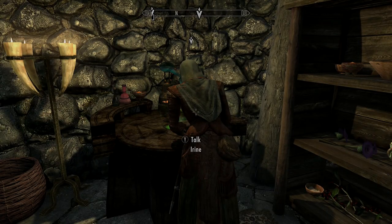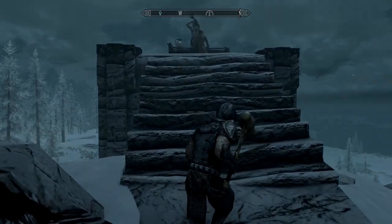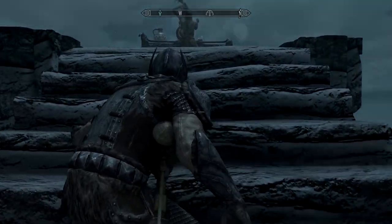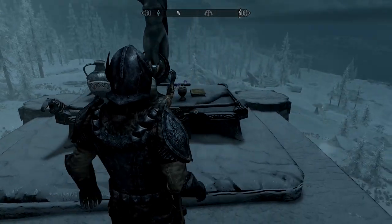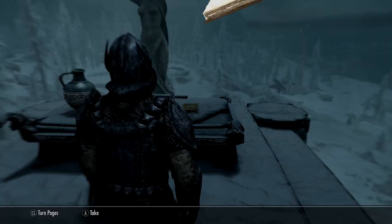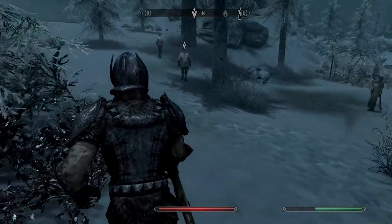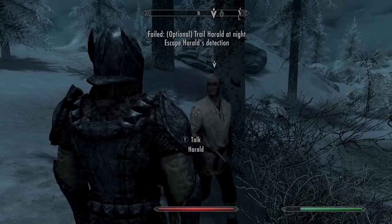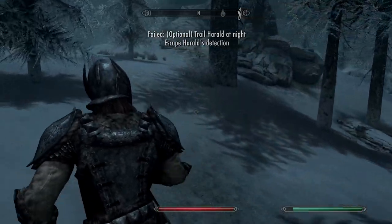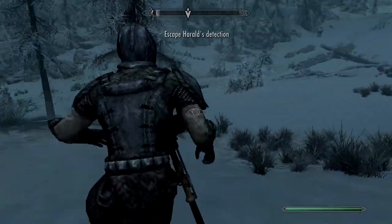There will be three targets you have to follow at night time to see where they go. First I followed Irene — turns out she's not in league with any vampires, she's simply going to pray to her god at a quieter time. It does take a few minutes for her to walk out of town. The second target was the one I actually found. If he spots you, just walk away a fair distance and he'll lose you so you can resume following. This guy ends up going to the mine.